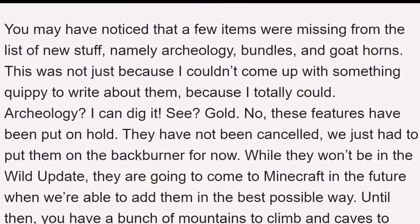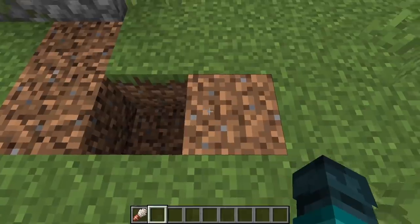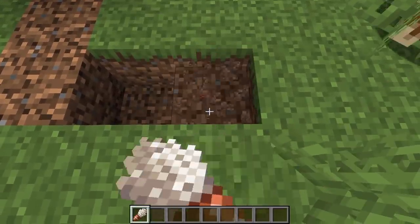Later, Bundles and Goat Horns were cut from 1.18, then announced not to be part of the Wild update. These are all features that have had mixed reception from the community, but they all have a lot of potential.